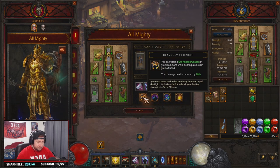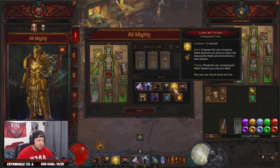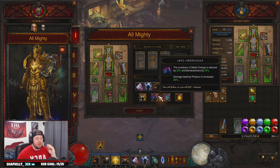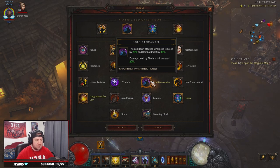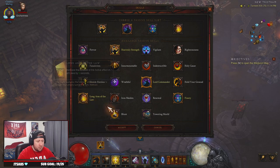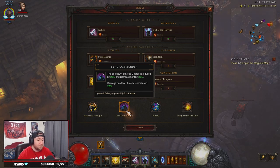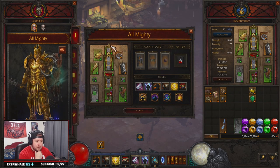For passives: Heavenly Strength of course, then Finery for more Strength for every gem socketed, and Long Arm of the Law to increase the effect duration of Laws of Valor by five more seconds. Lord Commander reduces the cooldown of Steed Charge by 25% — the Phalanx and Bombardment bonuses don't apply here, but I kept it because I want to be Steed Charging everywhere. This is your one flex passive slot — you could swap it for Indestructible for an extra life, Hold Your Ground if you don't want to rely on dodge, or potentially Holy Cause.